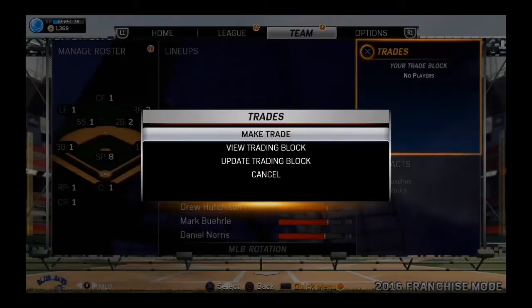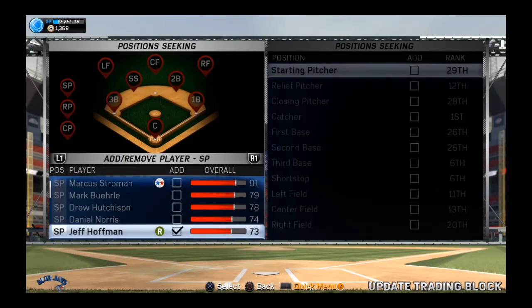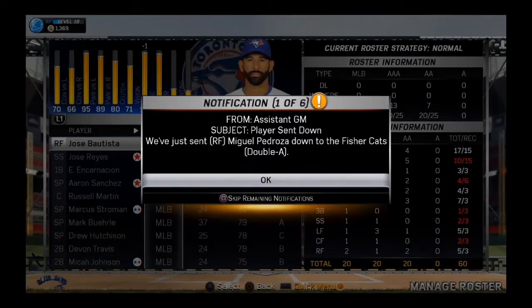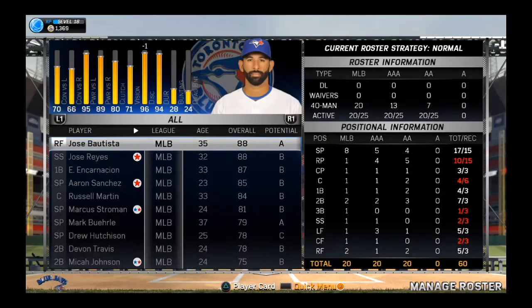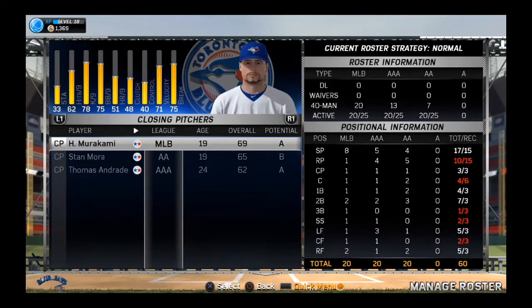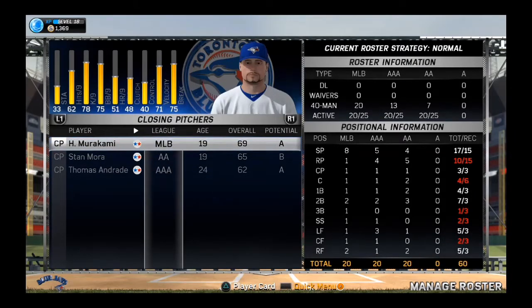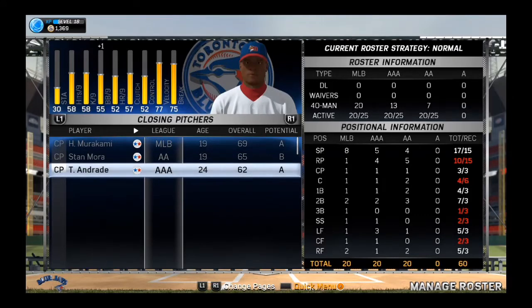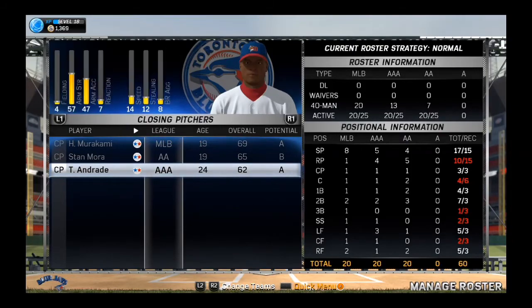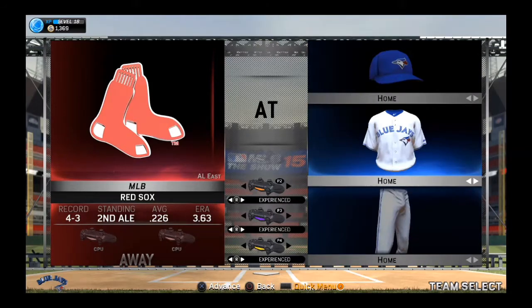We're going to update our trading block by putting Jeff Hoffman on there to see what we can do. In AAA, we've got Estrada as our only relief pitcher. Stan Mora on Brondray will be up in the MLB pretty soon, but for right now he's down in AAA. Let's go ahead and play our next game.